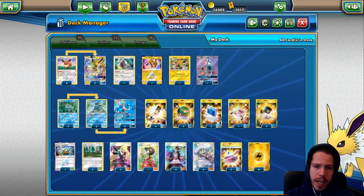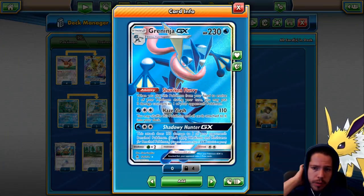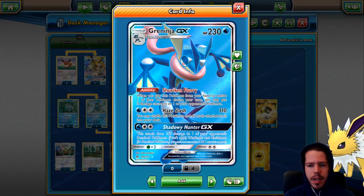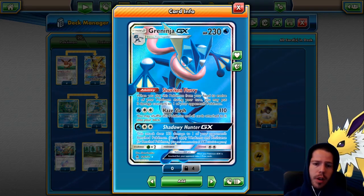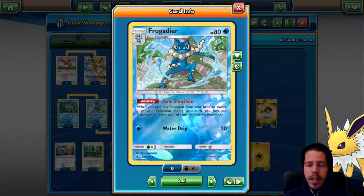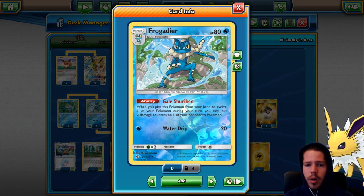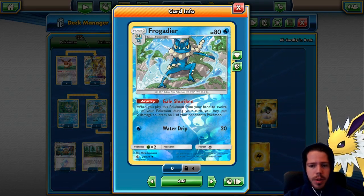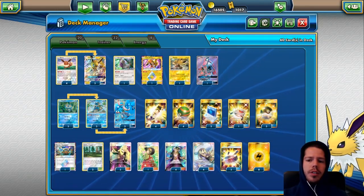As part of the deck alongside Jolteon we have the 3-3-3 Greninja line. Greninja GX has the ability Shuriken Flurry, which places 3 damage counters on one of your opponent's Pokemon when you evolve Greninja from Frogadier. Frogadier similarly has the ability Gale Shuriken — when you play Frogadier to evolve a Froakie, or even a Ditto Prism Star, you may put 2 damage counters on one of your opponent's Pokemon. So you have extra damage that way, and extra damage with Electro Powers.